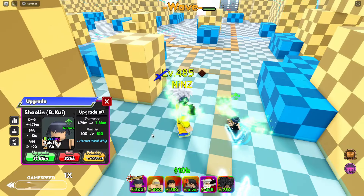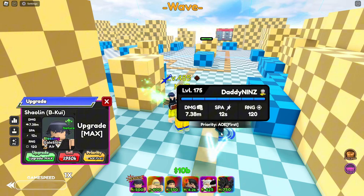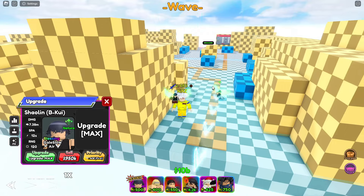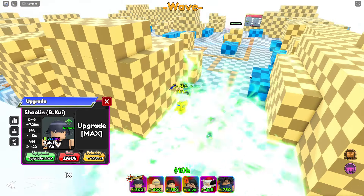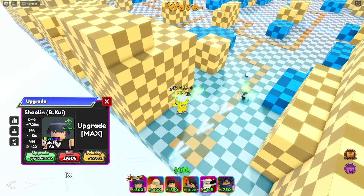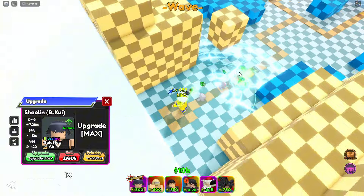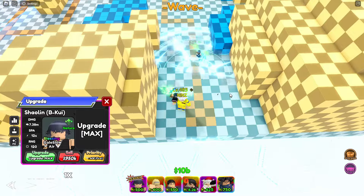Next upgrade is a bit expensive — 1.85M. Hornet Wind Wind Whiff — this is her final upgrade, with a total damage of 7.38M, 12 spa, and 120 range. Let's check that animation — boom! As you can see the AOE circle is a little bit bigger.